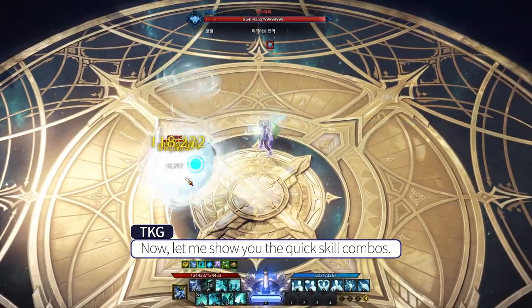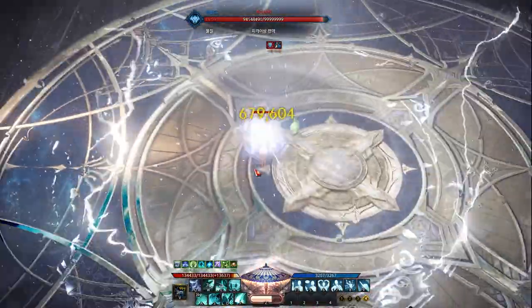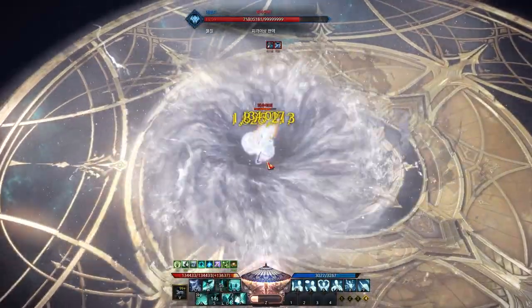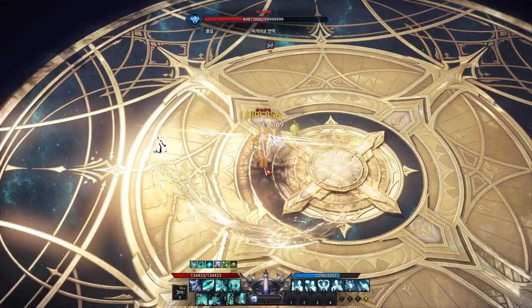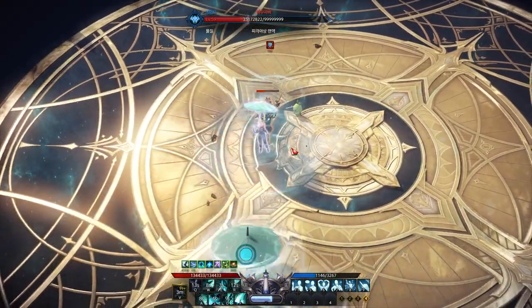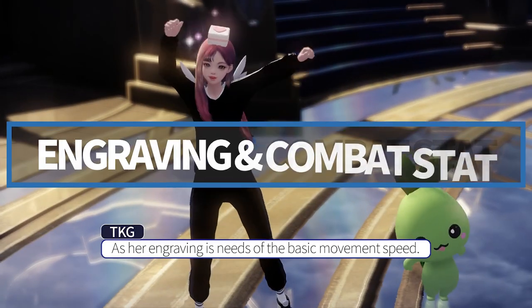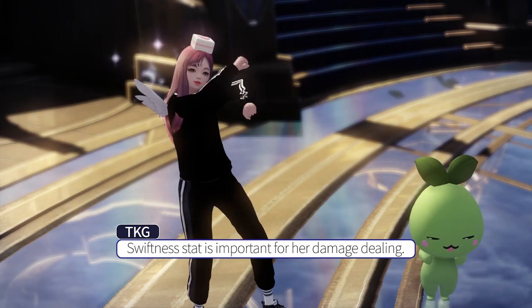Now let me show you the quick skill combos. As her engraving requires your basic movement speed, swiftness stat is important for damage dealings.